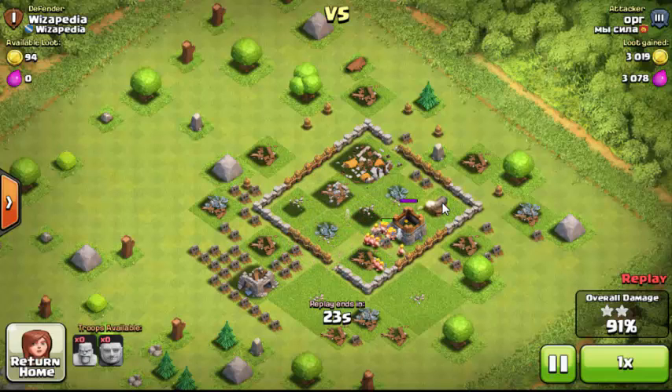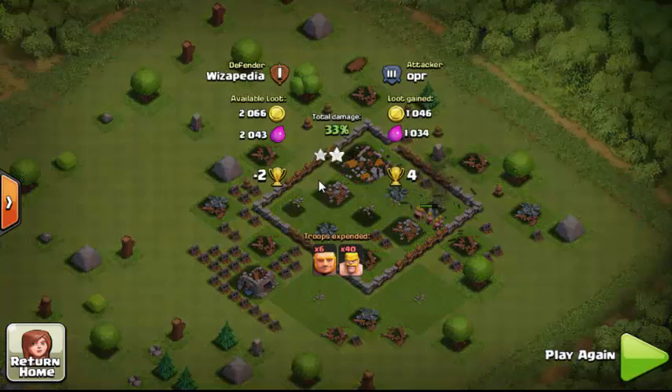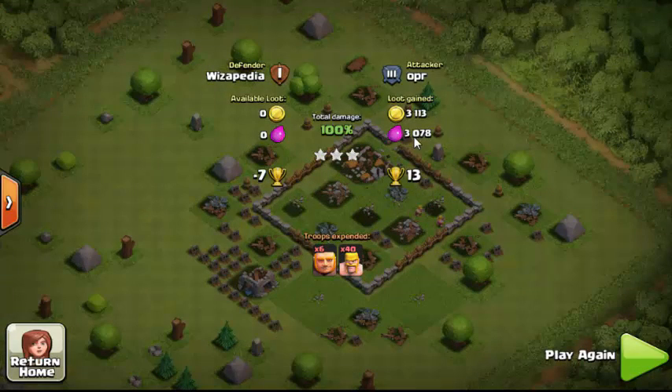If too many troops pile onto one target, some of them will move on to the next thing since the AI decides there's no need for all of them on one target. That's why placing the mortar in the middle is important — it should cover a wide area.